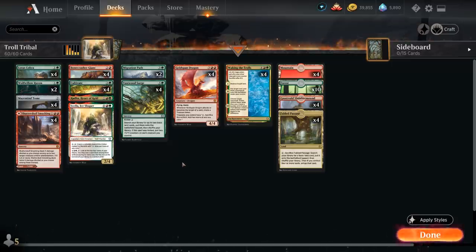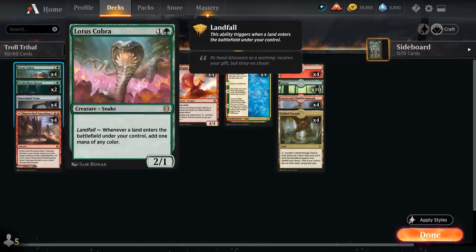At 2 mana we've got a full playset of Lotus Cobra, which doesn't put any additional lands in play, but with the Landfall ability it synergizes quite nicely with other ramp cards that do put extra lands in play, letting us spend that mana on activated abilities or casting multiple spells in the same turn.